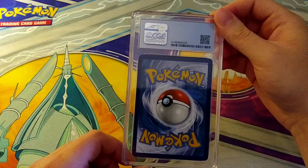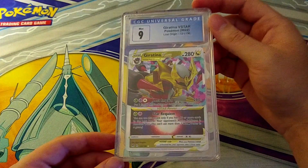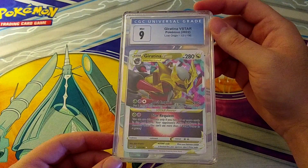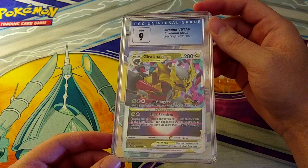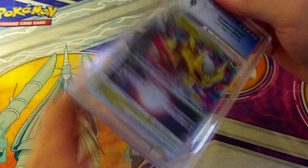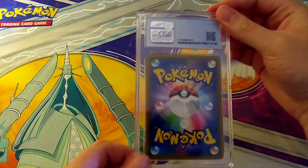Now we're getting into English cards. There's a Giratina V-Star from Lost Origin — I can immediately see why it only pulls a 9. It looks pretty off-center: thicker over here, thinner on the other side. Giratina is definitely the chase card from that set, but Lost Origin is a set I'm kind of 'meh' about overall. Still, a 9 isn't awful for that card.